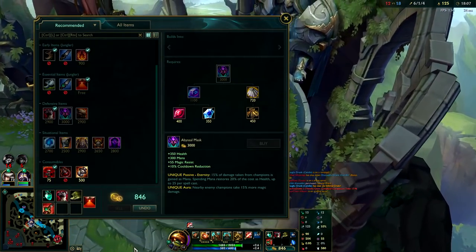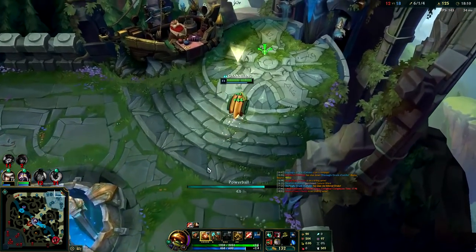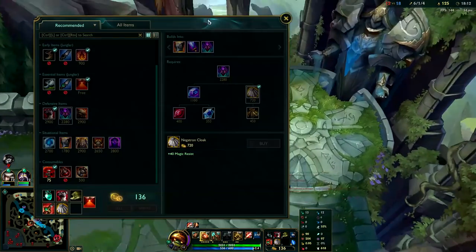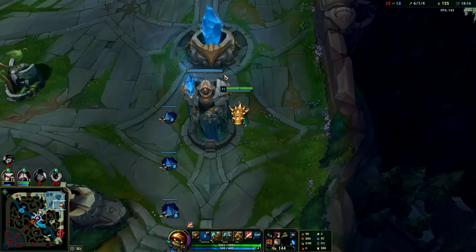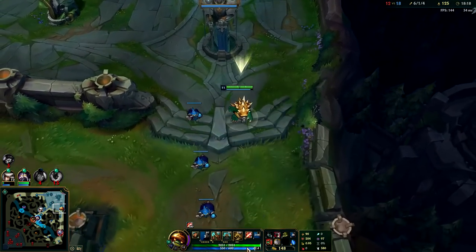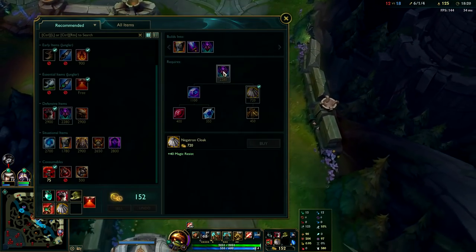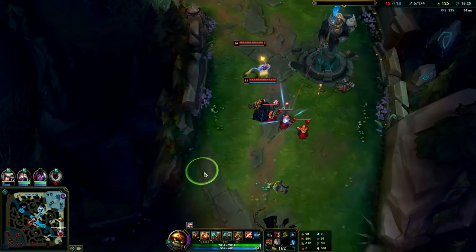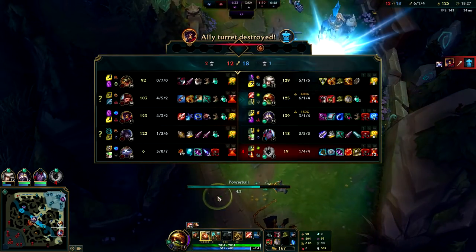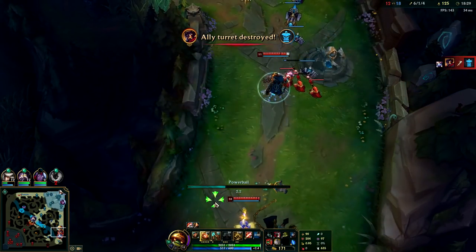I'm going to get an Abyssal Mask here - it's still going to give me really nice damage against any of them because it makes nearby enemy champions take 15% more magic damage. So my passive, ult, Q, and my Thornmail damage will all do 15% more within the circle. It's also going to give me some really nice MR because Victor is starting to carry them, so we're going to need some of that.